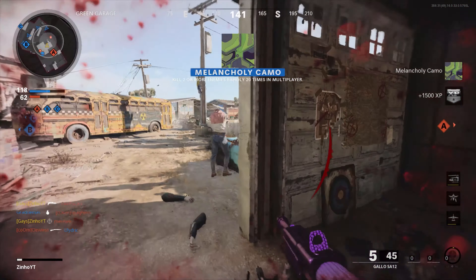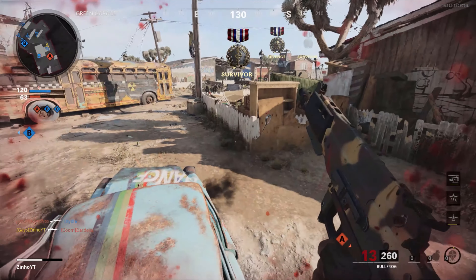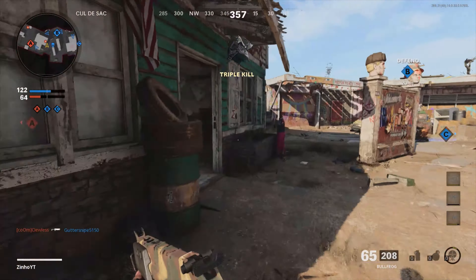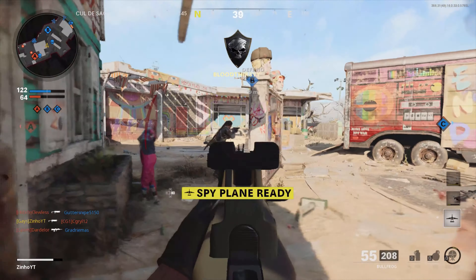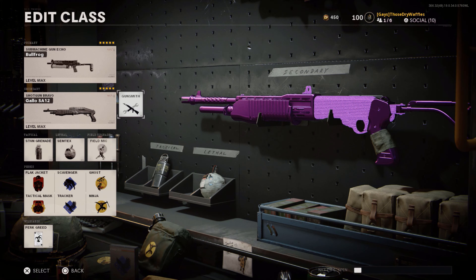Try this Spaz-12 combined with the mini LMG — the Bullfrog — and you're going to be pulling 100-plus kill games on Nuketown '84. If you enjoyed this and want to see more class setup videos, let me know in the comments below. Is this class working wonders for you in Nuketown '84? Are you pulling those 100-plus kill games?